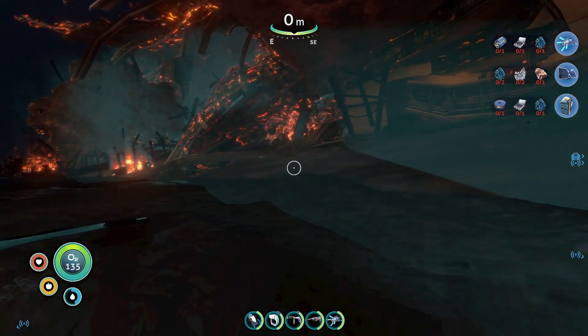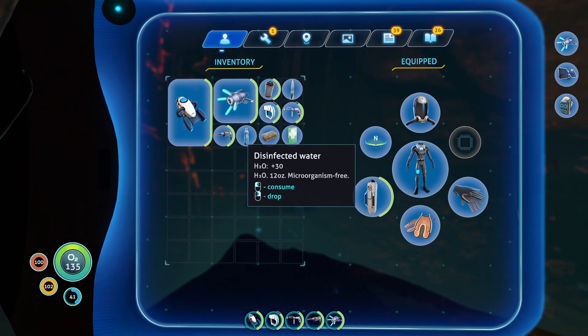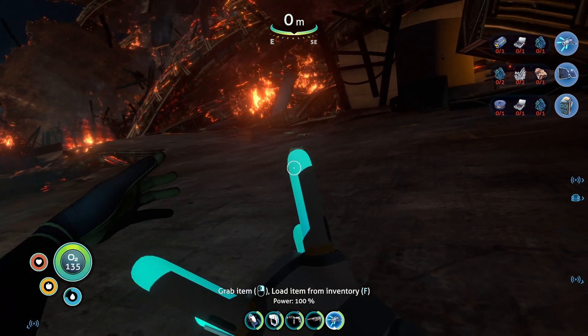So welcome to another episode of Subnautica and welcome to the wreckage of the Aurora. And right off the bat — crab spiders, or whatever those guys are called.